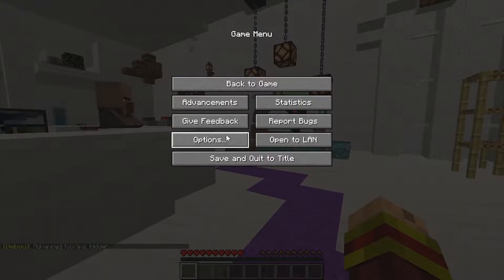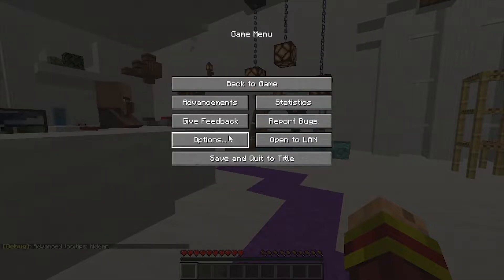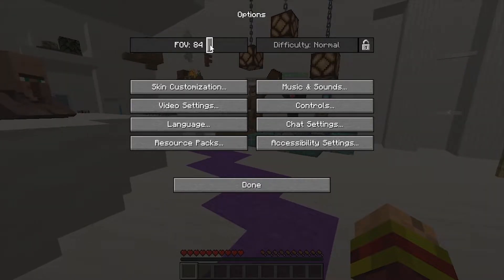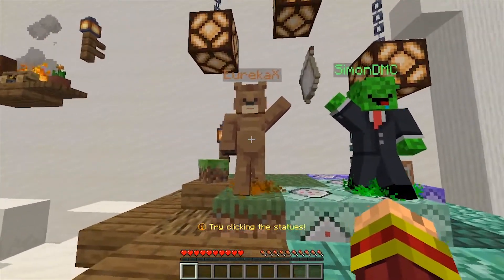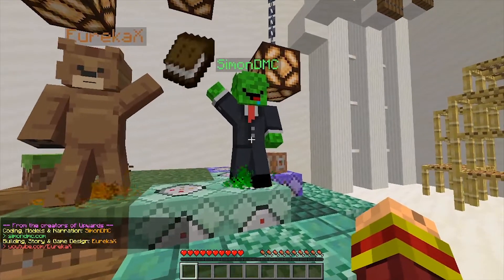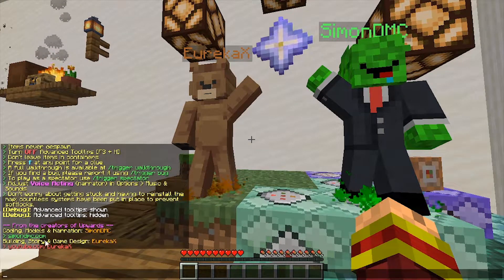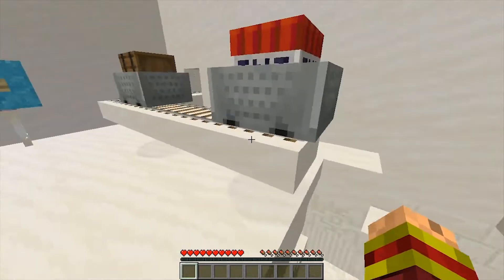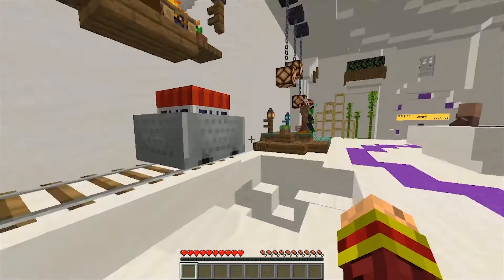Adjusting the voice acting — I think 28 is good. Actually, we'll do it at 85 just to... Open this. Simon DMC — oh, try clicking the statues. From the craze of Upwards, coding, models and narration done by Simon DMC. Building, story, and game design by Eureka X. So you can check them out at SimonMC.com and YouTube.com/EurekaX. Thank you guys for making this map for me to check out.